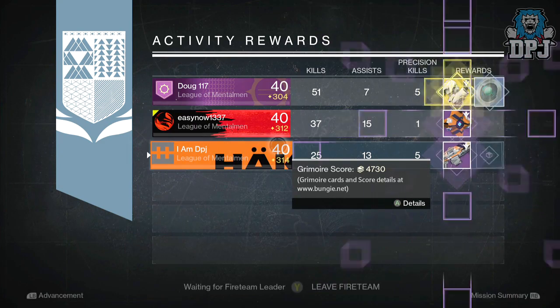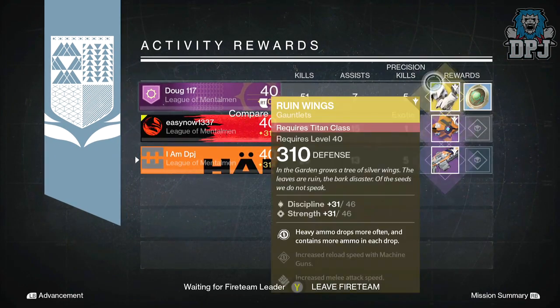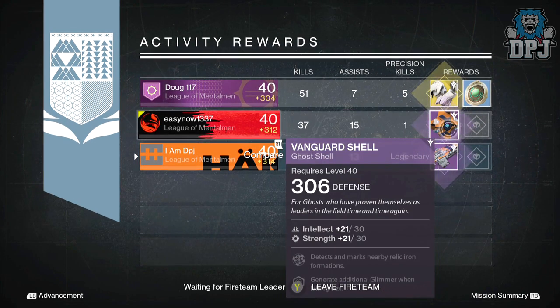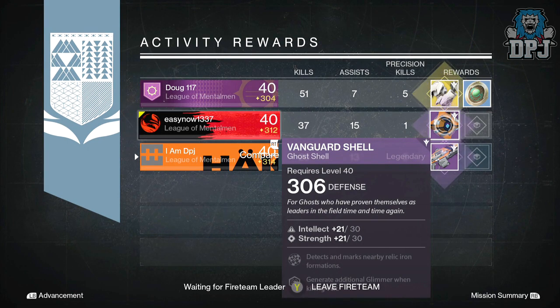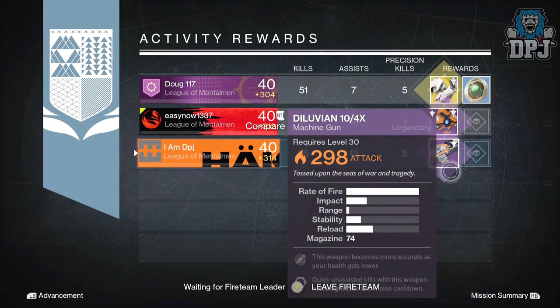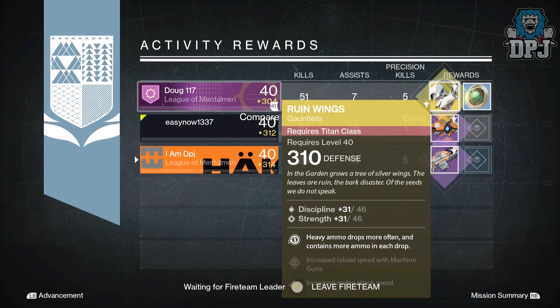Moving on to my Warlock: I got the Dilavian 10/4x offering solar burn and 298 attack — this is a vanguard heavy with mods where the weapon becomes more accurate as your health gets lower, and quick unassisted kills reduce grenade and melee cooldown. EasingAt1337 got a 306 defense goal shell, and Dog117 got the exotic Titan gauntlets, the Ruined Wings, dropping at 310.